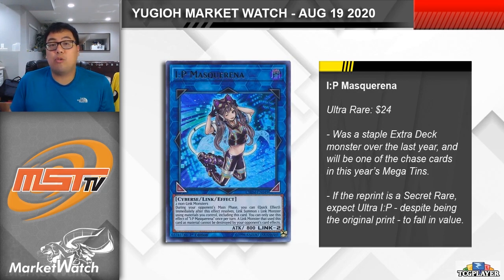Next up, let's take a look at IP Mascarena. IP was basically a staple card in most extra decks since its release, because it gave everything the ability to make Nightmare Unicorn during your opponent's turn for some disruption, as well as made cards like Avramax incredibly difficult to deal with, so this reprint of IP is a very welcome one. The expectation is that IP is going to be reprinted as a Prismatic Secret Rare, which would look absolutely beautiful. IP has fallen considerably in price — it was up at the $45 to $50 mark for quite a while and is now down at around the $24 mark. Because we're assuming the reprint is going to be a higher, nicer looking rarity, the ultras are actually going to drop a bit further, down to around the $15 to $20 mark. Long term, it's actually the Prismatic Secret Rare that I think will increase in value over time.